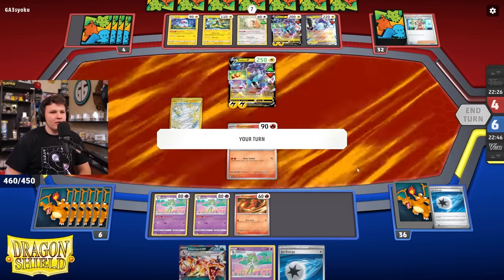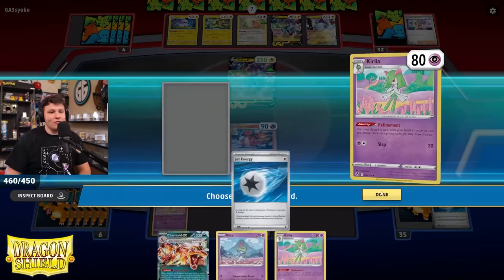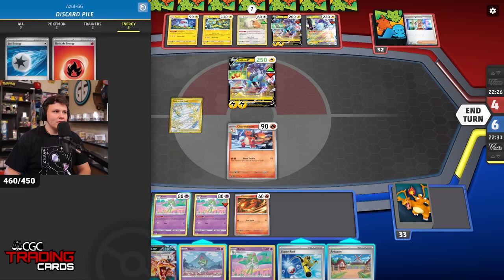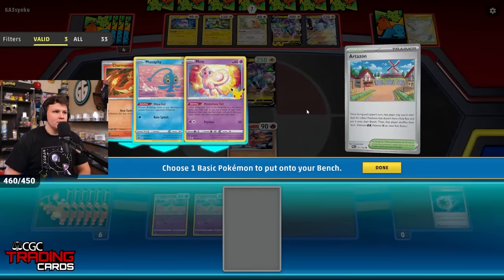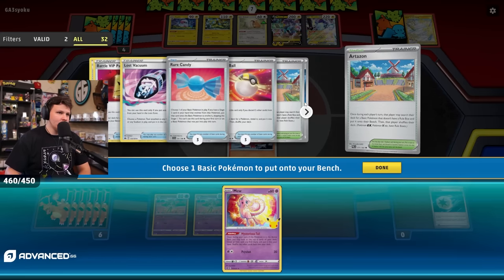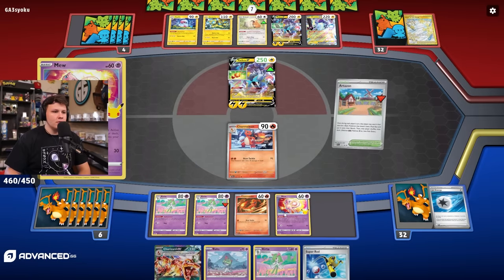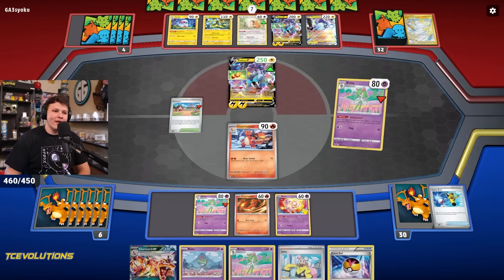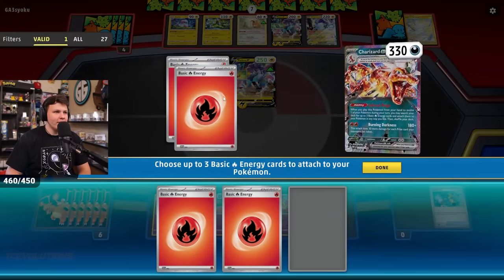Vacuuming the Path wouldn't be great. I'll probably give up the Curlia here — we'll see what we top deck though. We're gonna get rid of the Jet Energy instead. Jet to Mew would be good. How many energy are in here? A lot. Artisan. I have four fires, which is enough for back-to-back Charizards. Is the vacuum in here though? It is. So we can get the Mew. That means I have to get rid of the Super Rod, which I think I'm fine with. I still have all the fire energy in the deck that I could have thinned out of the deck first. Don't mind me, just throw one over here.